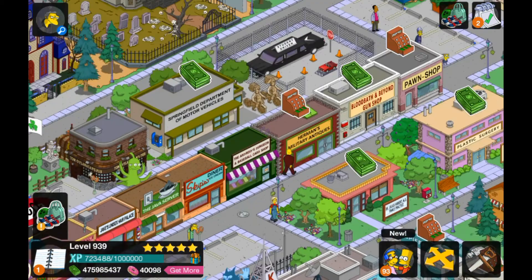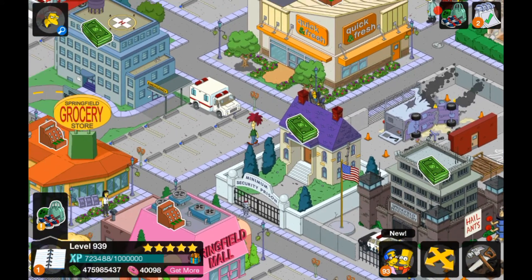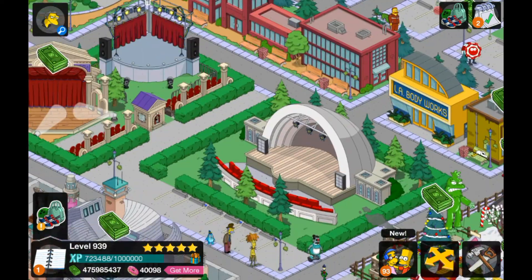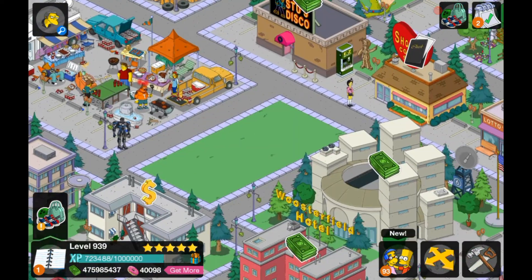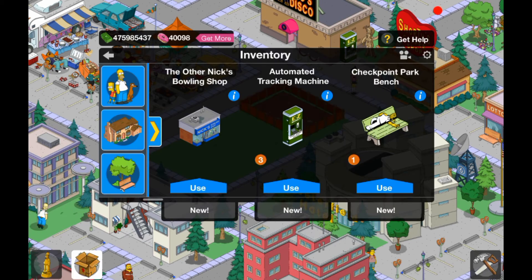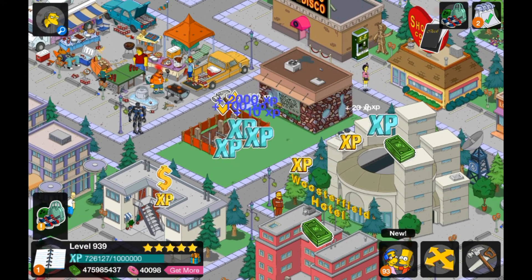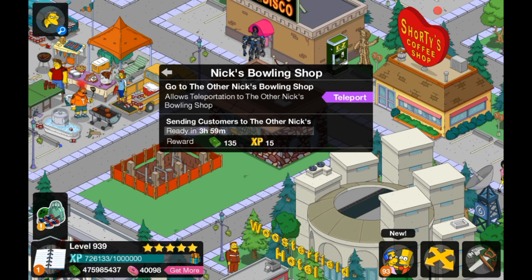I am very badly running out of space in my town, which is very annoying and frustrating. But I managed to make a little bit of space — I'm trying to think where it is. I think it's over here — it's not a massive bit of space, but here we go, there's a small bit of space. Let's place these things down. Let's place the bowling shop down, and then the other bowling shop. I'll just place that there for now. Let's have a look at what this building can do first.